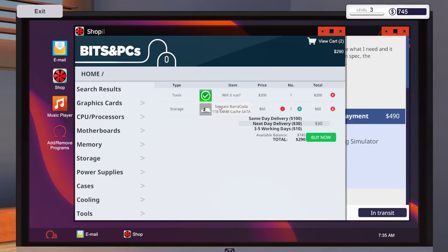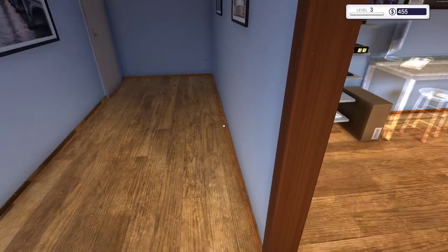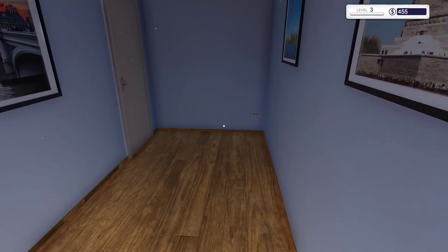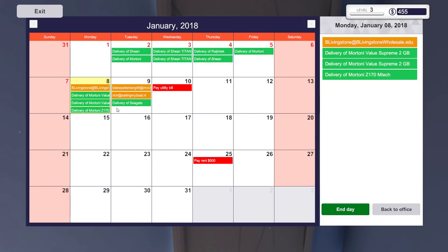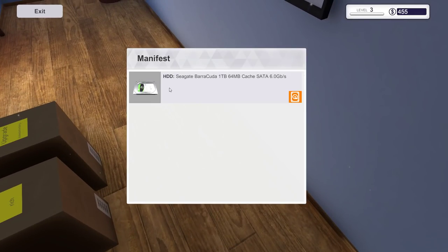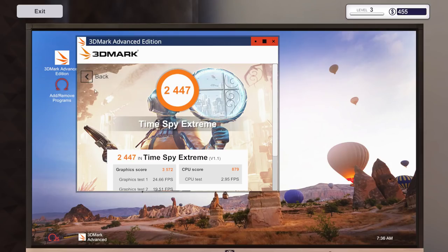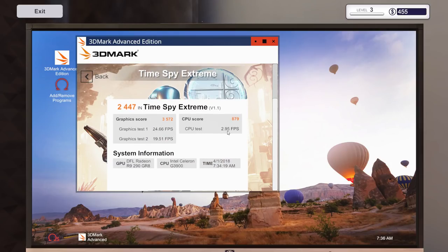We can't buy other parts for the 'Will It Run' job yet because we don't know what specs the PC has - we need to run the software first. Let's end the day. Go to work - we got the hard drive. 3DMark should be done. The score is 2447 at 2.95 frames per second - RIP. But GPU test wasn't so bad at least.